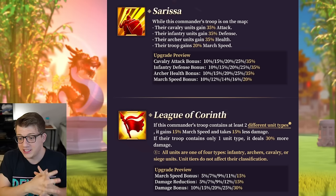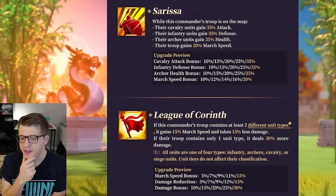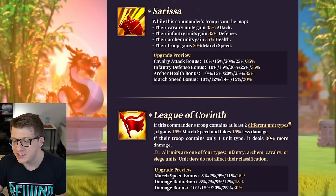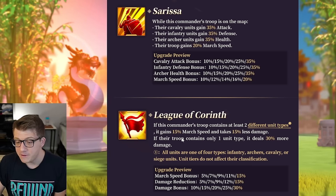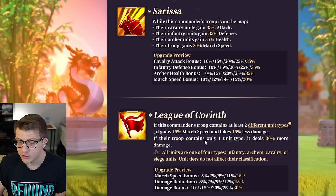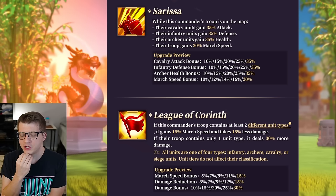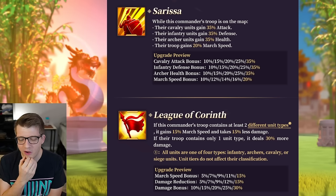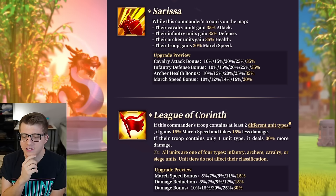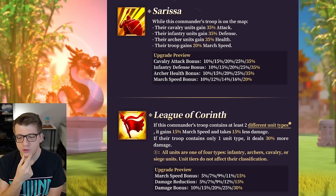This makes him very universal — you can put him with pretty much anybody. The third skill looks like it's begging for a mixed army. It says: if this commander's troop contains at least two different unit types, it gains 15 march speed and takes 15% less damage. If their troop contains only one troop type, it deals 30% more damage.